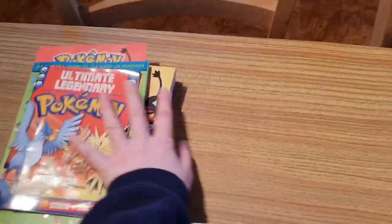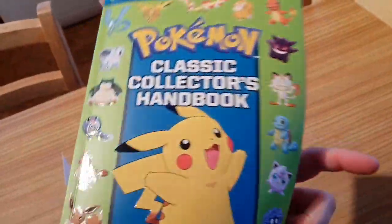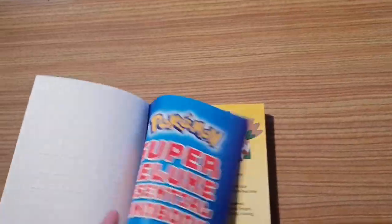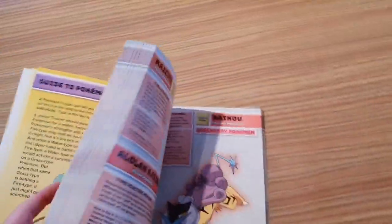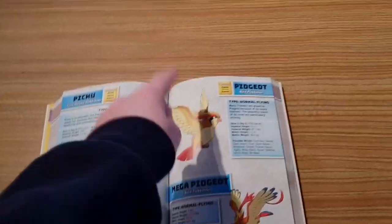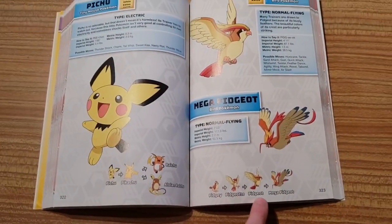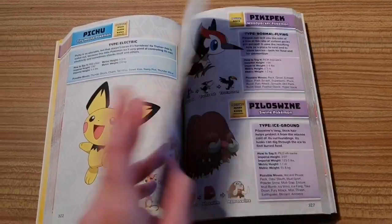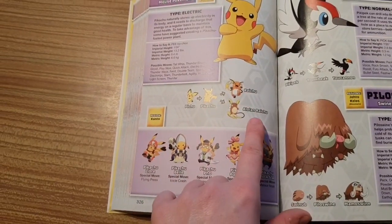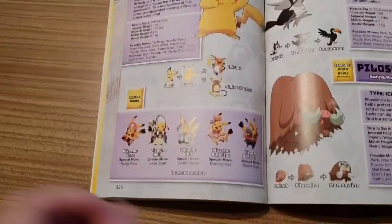This is the only book you'll ever need — you can just burn the others if you want to, but if you're sentimental like me you'll keep them all. Let's pick a random page. Let's go with Pidgeotto — so you've got Pidgey, Pidgeotto, Pidgeot, and Mega Pidgeot. And here we have the beloved Pikachu: Pichu, Pikachu, Raichu, and Alola Raichu — which is Psychic/Electric because it knows Psychic moves.